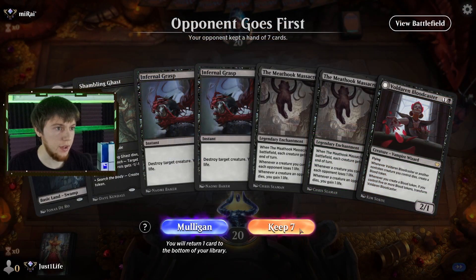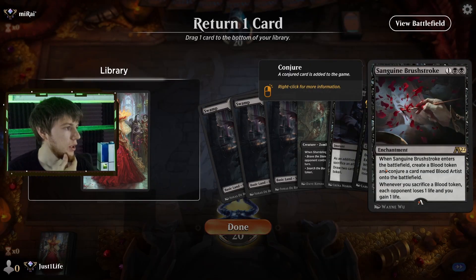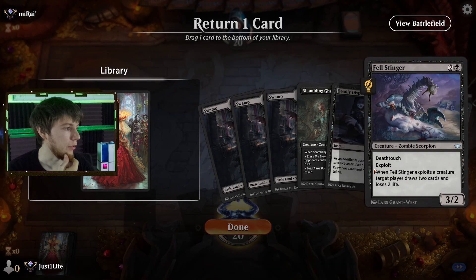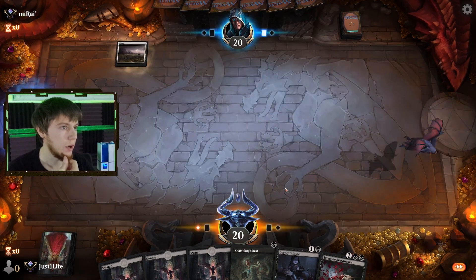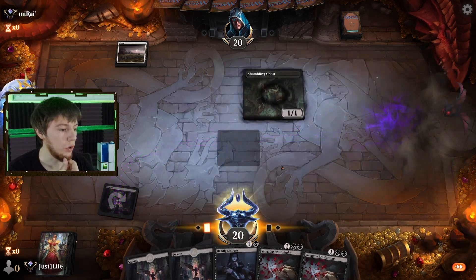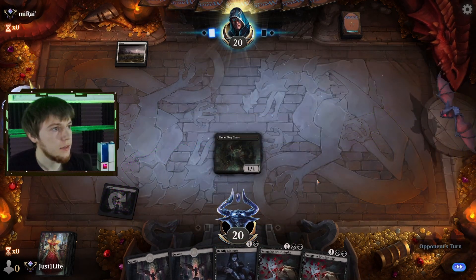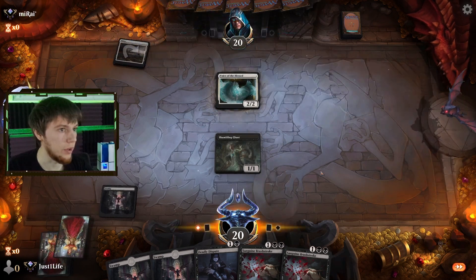Okay, this is a one-lander so it's really risky. I think I have to mulligan it. We'll put away our Fell Stinger. We are on the draw with a second Sanguine Brushstroke.